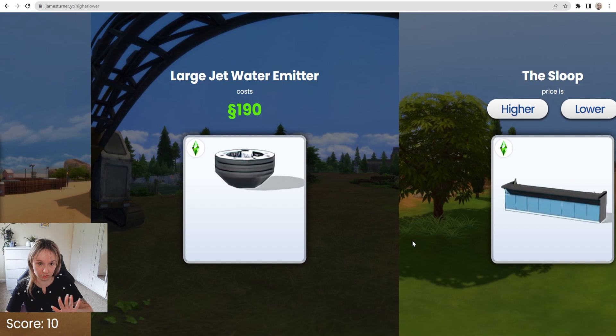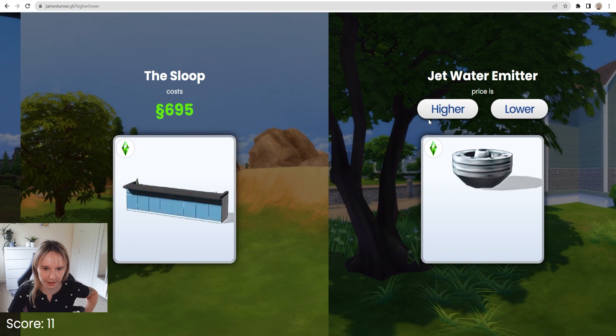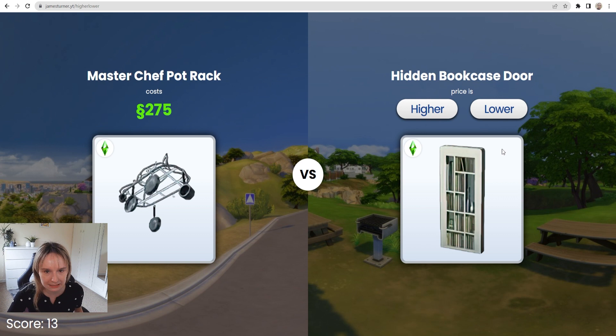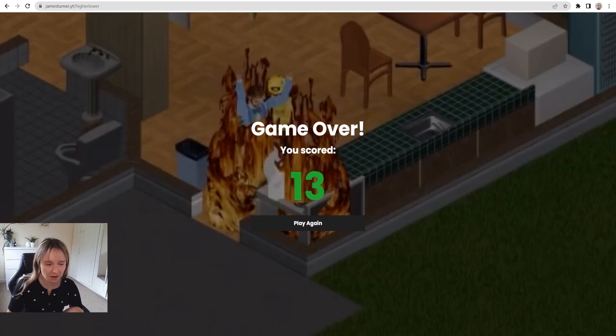The sloop — well, that's a bar. So I'm gonna definitely say that's higher. 6.95. Jet water emitter — wait, we just had a jet water emitter. I'm gonna say lower. The game is kind of freaking out a little bit, but that's fine — we'll forgive James. We're at 12. Masterchef pot rack — it's definitely higher. 275. It's more difficult when you're at a medium number like 275. This hidden bookcase door — it's a door, but it's also a bookcase. I feel like doors are also quite cheap, so I'm gonna have to say lower. No! God damn it! Oh my God, guys, I thought I was doing so well.